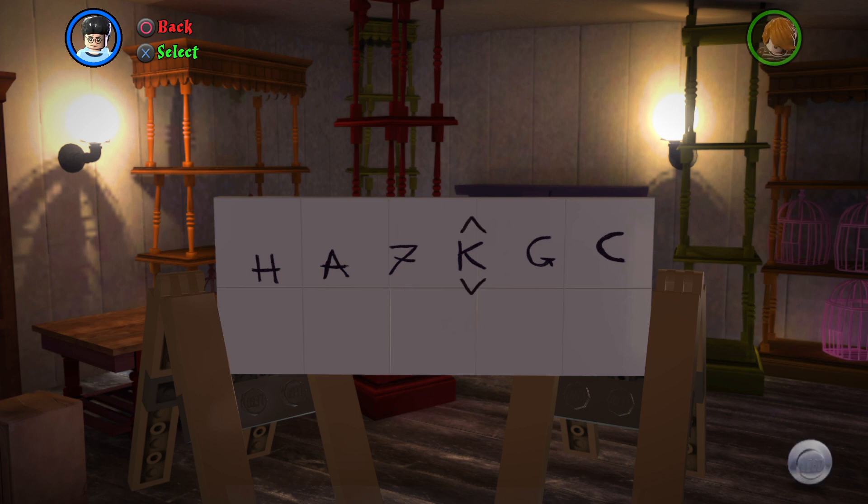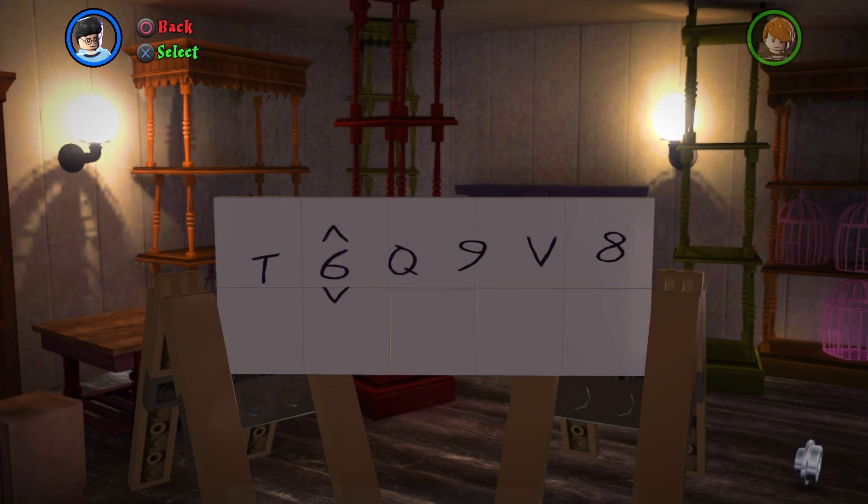H A — that spells happy, just joking with you. The next code is for Character Token Detector: T T 7 P P V V N 2 F.